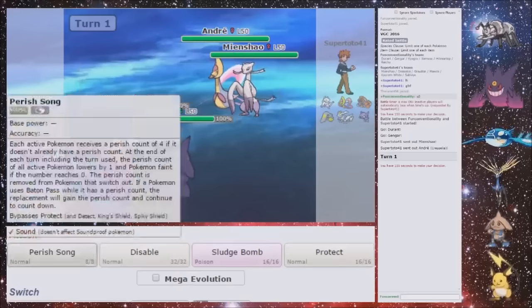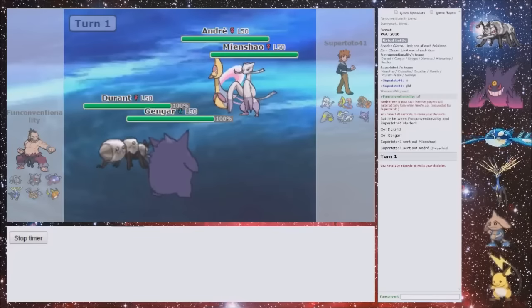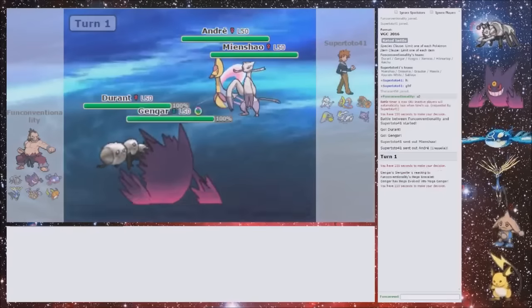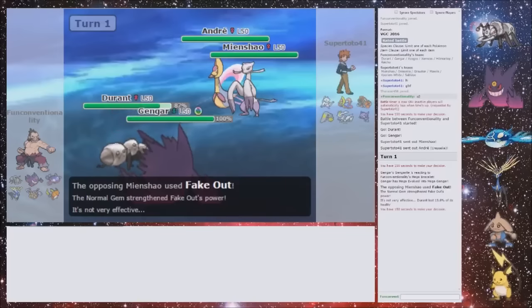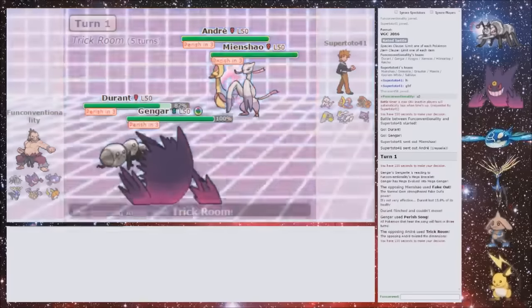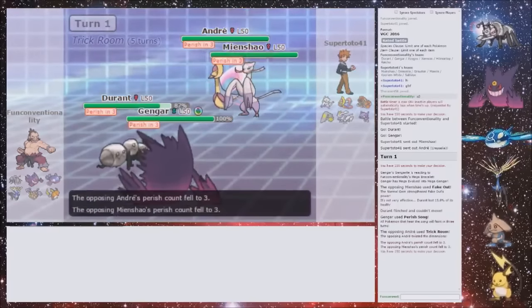Because now I can Entrainment Cress and I can Perish Song. I'll probably take a Fake Out with Durant, but he needs to switch here. If he doesn't switch, I'm in a really good position. He doesn't switch — that's fine, I'll take the Fake Out. Normal Gem Fake Out. But what? Well, that is not worth it. Like, now you're stuck in unless you have U-Turn — and surely you don't have U-Turn.